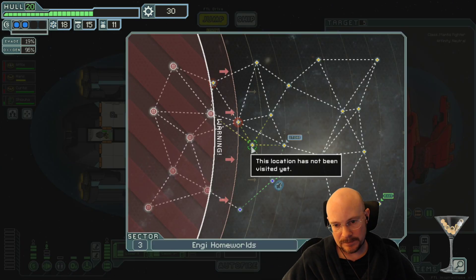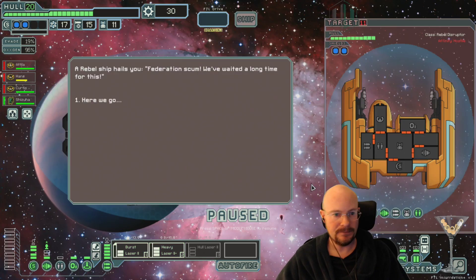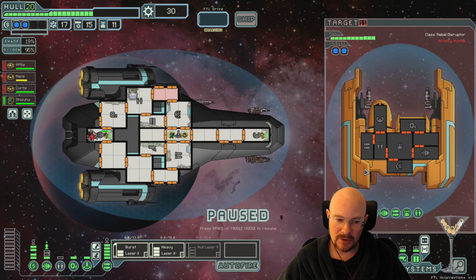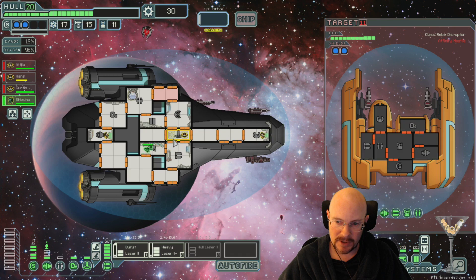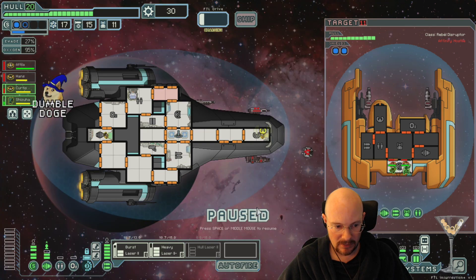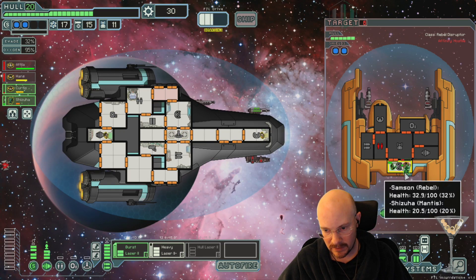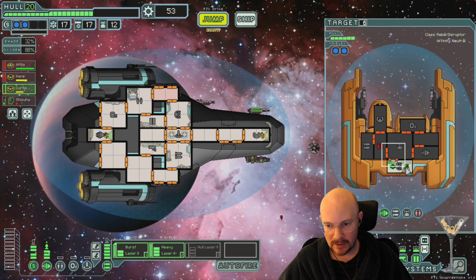So I have a choice of whether I want to go to this store or not. Double heavy laser and beam drone, so he can do damage to us. Let's see if he's got an anti-drone drone, or anti-personnel - okay, it's a repair drone, alright. I keep trying to hit B for backup battery, which I do not have. Nice. No clone bay for you.